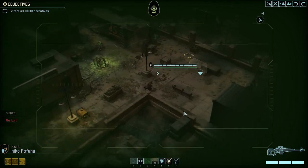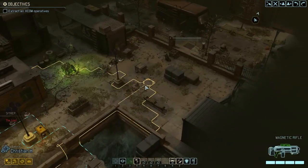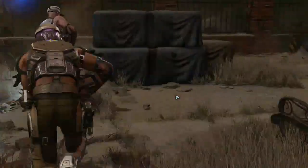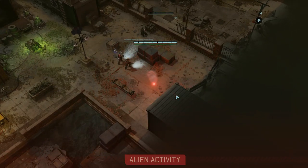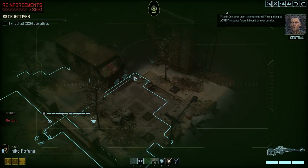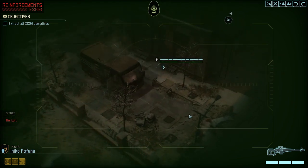We'll also get bombarded by reinforcements so we'll have to pay attention to that as well. Hopefully the reinforcements will be so far behind us that we won't need to worry about them. The idea is always to break line of sight with the reinforcements and keep advancing through situations that don't compromise us or our escape.